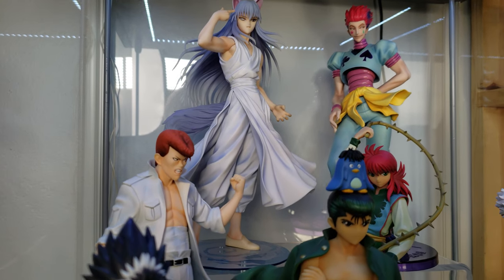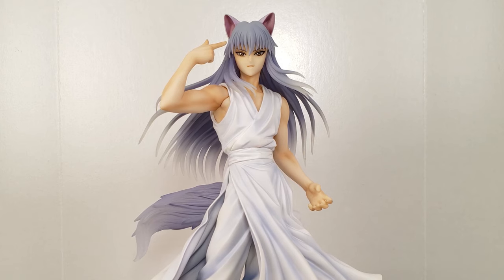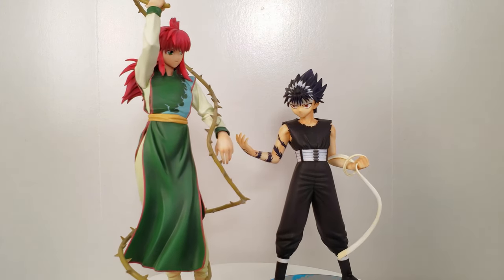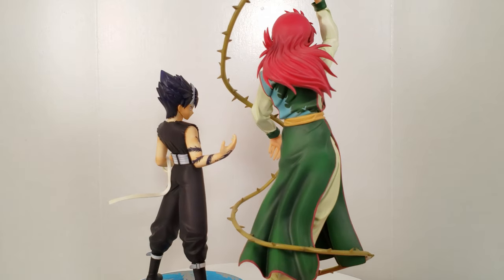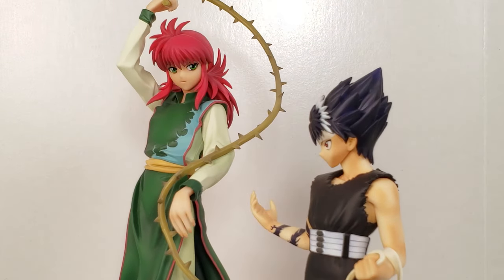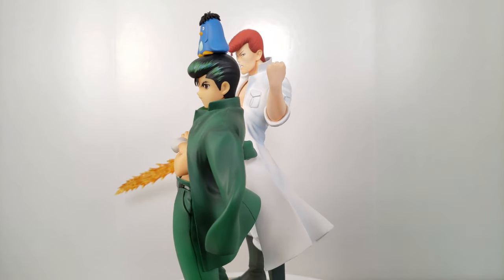On the first shelf of my husband's Detolf is our Togashi shelf. On the left side we have Yu Yu Hakusho figures by Kotobukiya and on the right side we have Hunter x Hunter figures by Megahouse. The silver-haired man in the back is Yoko from Yu Yu Hakusho, and next to him is Hisoka from Hunter x Hunter. Yu Yu Hakusho is a favorite of ours, so my husband was determined to get all of these figures as well as all of the ones from Hunter x Hunter. Here we have Kurama and Hiei, as well as Kuwabara and Yusuke. Luckily we got Kuwabara on a re-release because his aftermarket price before then was quite insane.